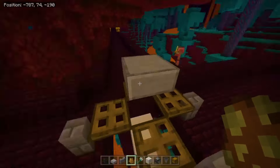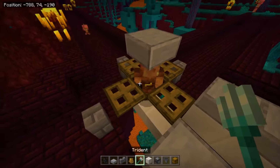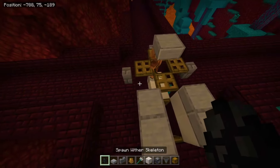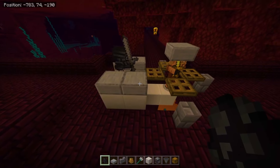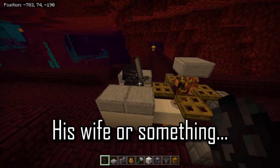Now ladies and gentlemen, welcome the Piglin. Place him in this block right here. But make sure you don't have a Piglin with a crossbow, because he'll just be shooting the skeletons and nothing will get done. Why do we put a Piglin in there? Well, the Wither Skeleton hates the Piglin for whatever reason. Like, look — he just wanted to kill him. I don't really know what happened, maybe he made a joke about his wife or something.